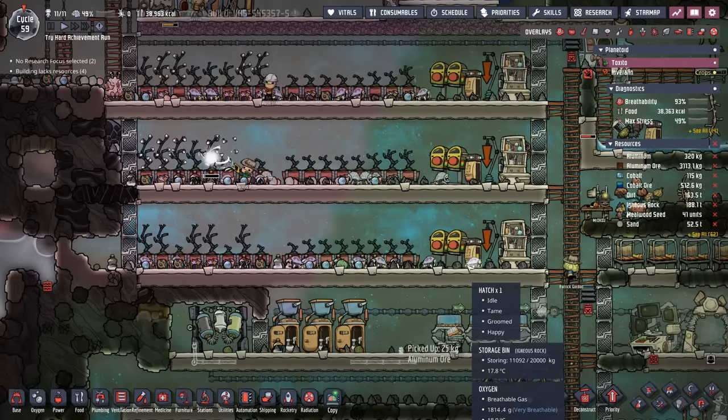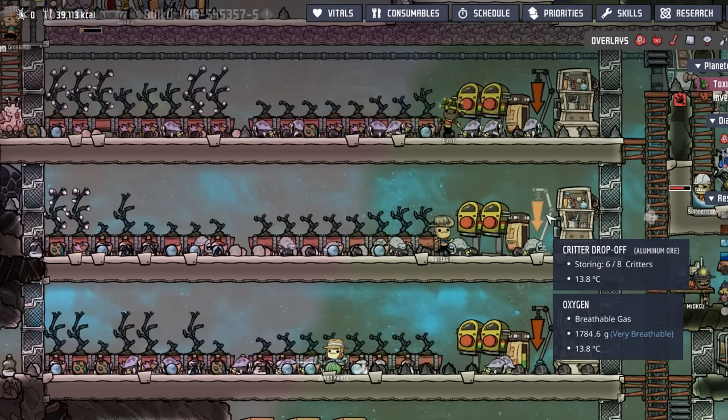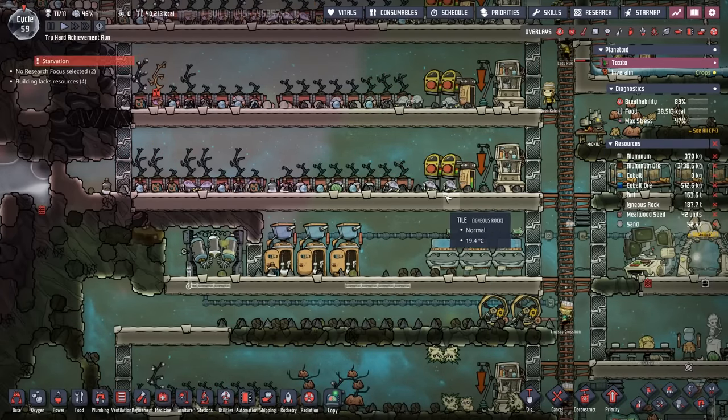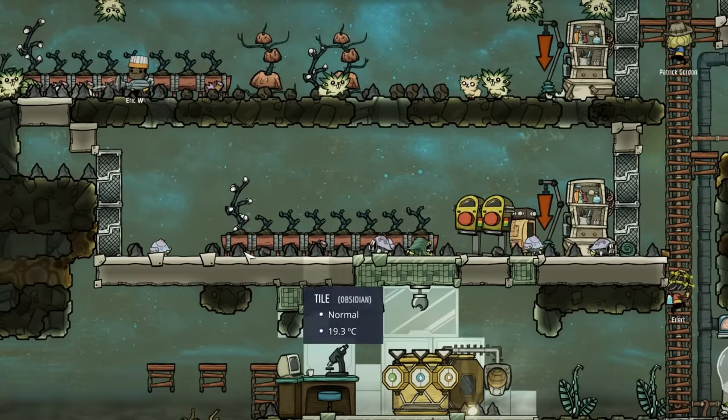To recap where we are: we have eight hatchlings in stable number one, all adults. We have six in our second stable with a few babies. We have eight in stable number three, all adults, and then six in stable number four with a couple of babies.